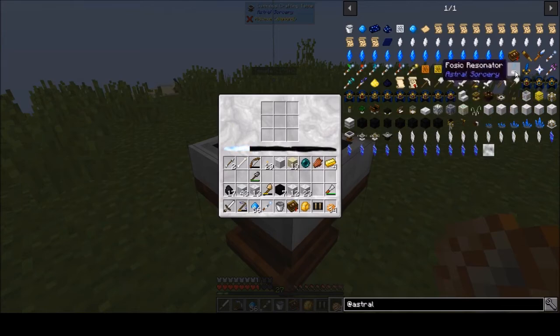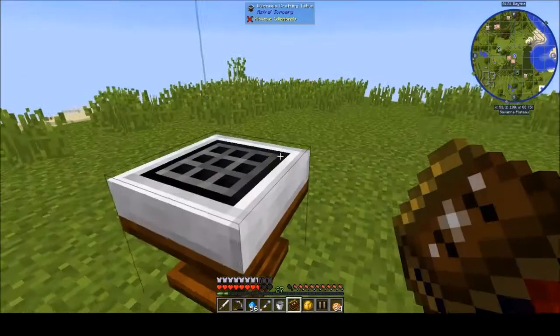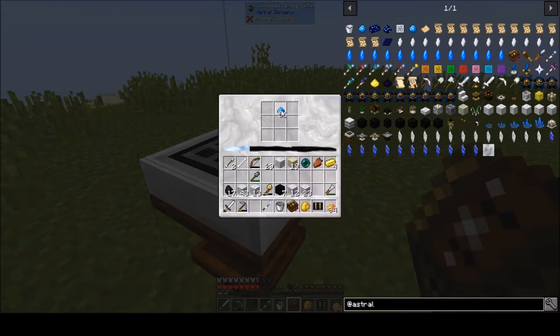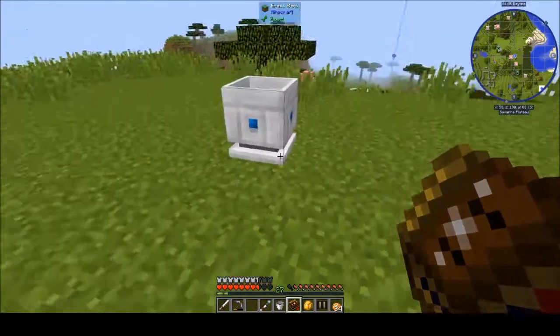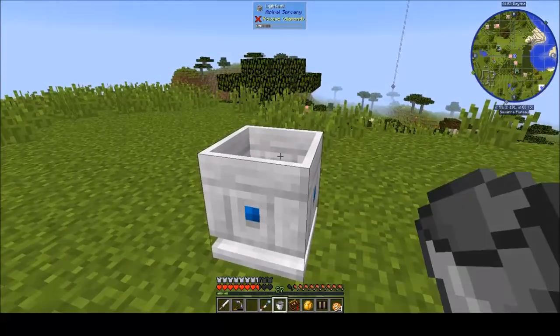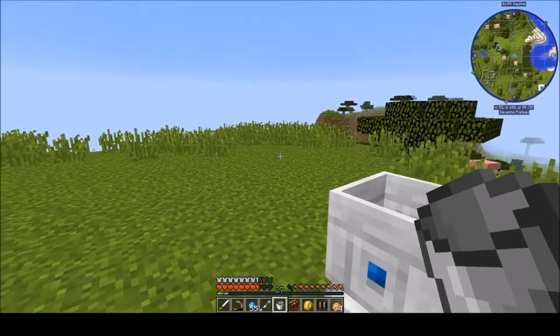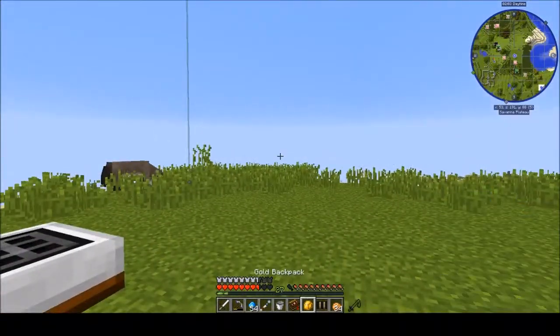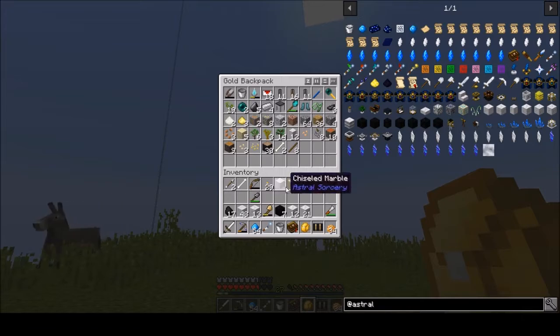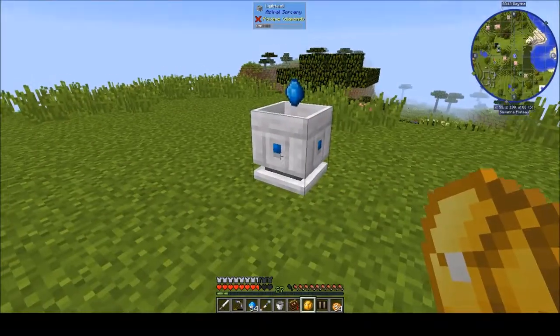Okay, we want to craft this. The recipe: gold on the bottom, bucket in the middle, marble on both sides, and aquamarine on top. We've got enough. Looks like that broke — hopefully there's a bucket in there. Still not a bucket, okay, let's put another one on. You can actually put crystal shards on there too, and they make a lot more. We used ours to make this already, so now we're just waiting — I'll come back when it's nighttime.